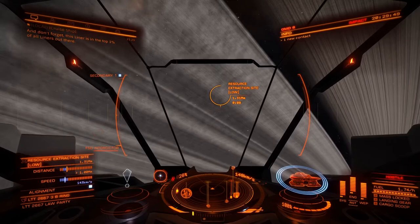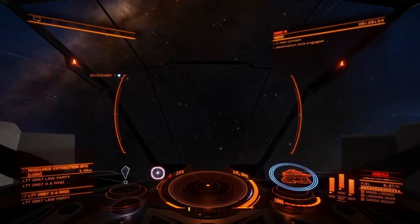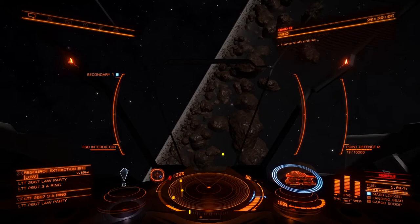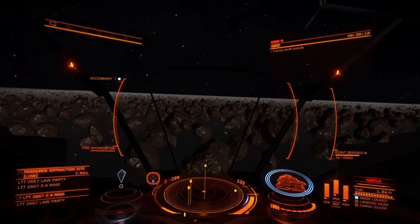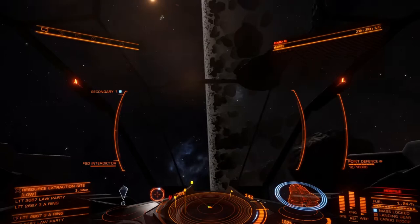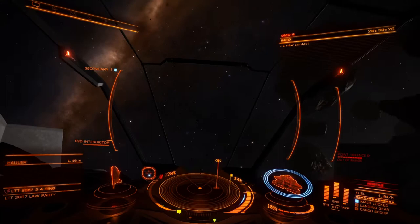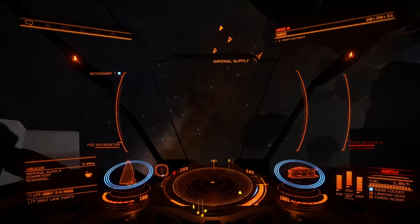Here we are at the resource extraction site — it's where people go to mine for minerals and that kind of stuff. You can see all the dots showing up on the map. Because this is a low one there aren't that many ships. Initially we don't have an awful lot of luck scanning — they have to be in your view to be scanned.